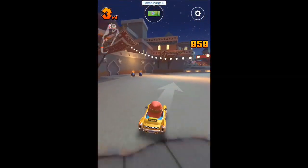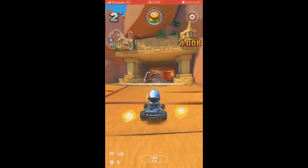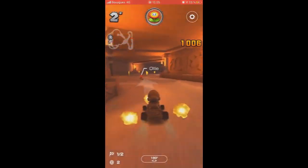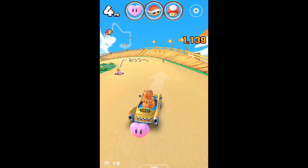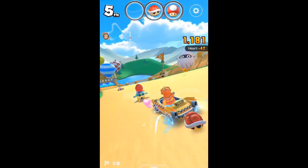There is the Double Bob-Ombs used by Shy Guy and Musician Mario. The Fire Flower is used by Mario and Metal Mario. The Heart blocks any enemy items coming your way.